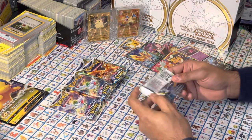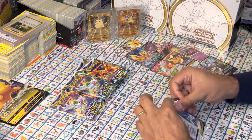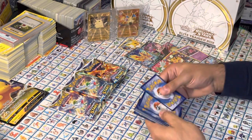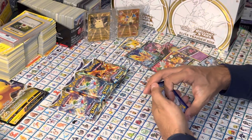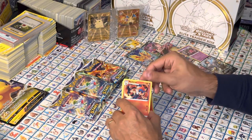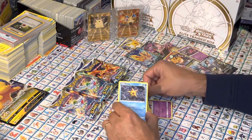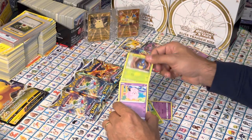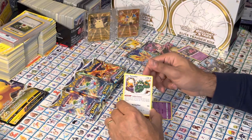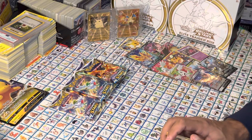Let us continue. Next pack: Energy, Monferno, Glameow, Starmie, Riolu, Wormple, another Staryu, Shelmet, Clefairy, Reverse Holo Lucario, and a non-holographic rare Tornadus.